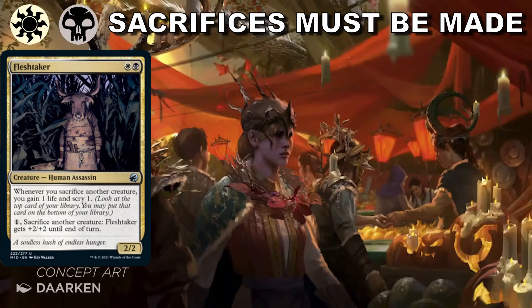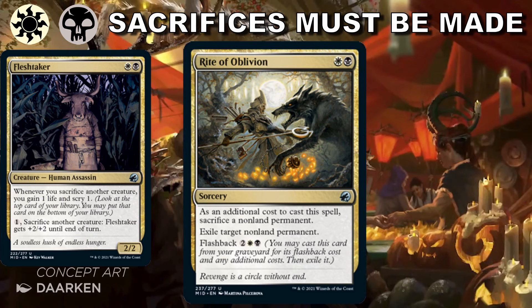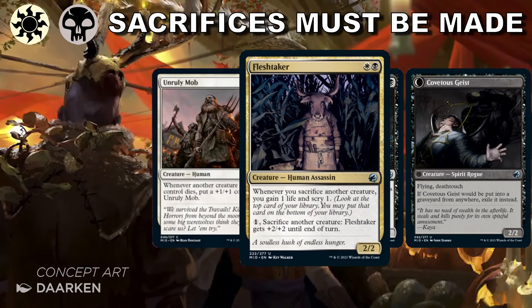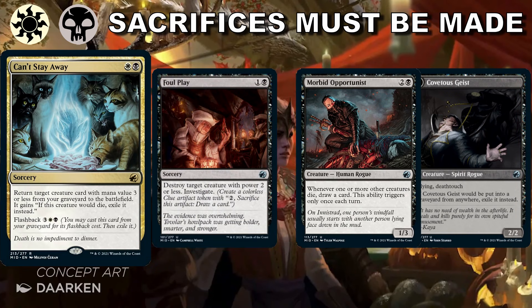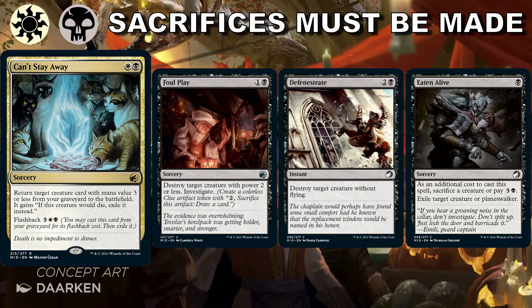Next is white-black: sacrifices must be made, and with sacrifices or deaths happening, we make sure our opponent gets the shorter end of the stick. The problem is not getting outscaled. Our early plays are quite good: Unruly Mob can get out of hand quickly, Morbid Opportunist keeps us drawing cards, and Concealed Cutpurse can help remove big threats. Being white and black, we have solid removal — Foul Play gets small stuff, Defenestrate gets non-flying stuff, and Eaten Alive exiles anything that's gotten too big to handle.